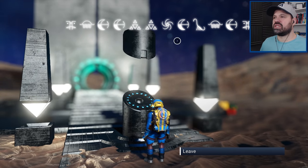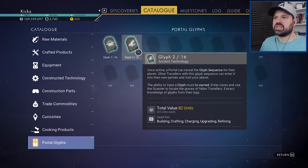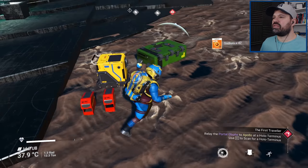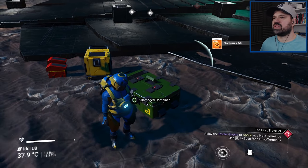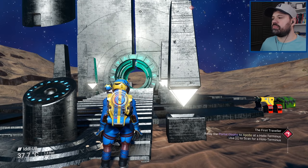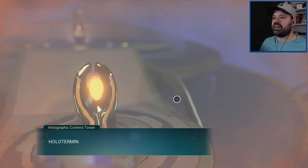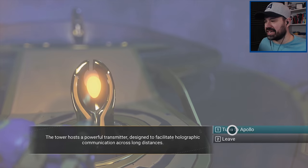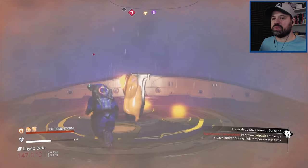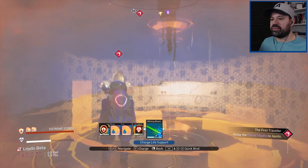We have the address of this planet. Does that mean we learn a new glyph? We still only have two glyphs — when you travel from system to system you also learn those glyphs, so we'll have to figure this out. Looks like we're going to have to go back to Apollo to relay the portal glyphs. Let's call Apollo — this is a super-heated atmosphere right now, so let's make sure we have our shields up.